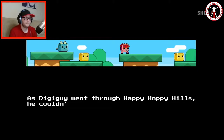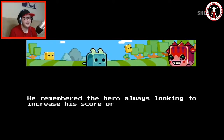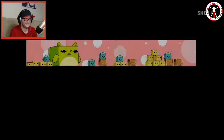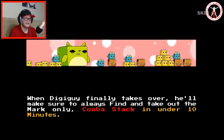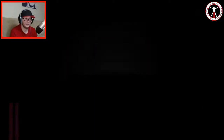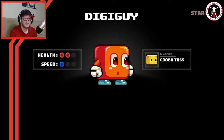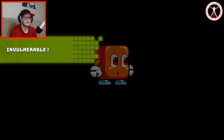As DigiGuy went through happy happy hills he couldn't help but smile — this was where the hero liked to play the most. He remembered the hero always looking to increase his score or just hopping on his fellow Kuba for fun. When DigiGuy finally takes over he'll make sure to always find and take out the marked Kuba stack in under 10 minutes. So basically I have to avoid every other bad guy and not kill them — this may be impossible because I don't know if that fire is going to kill everyone.